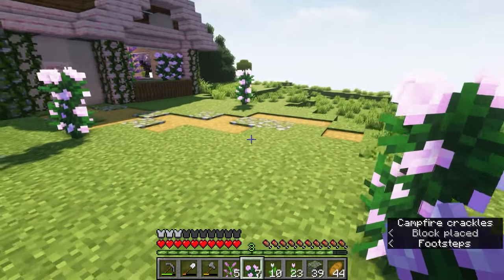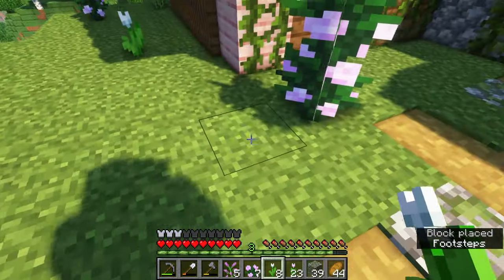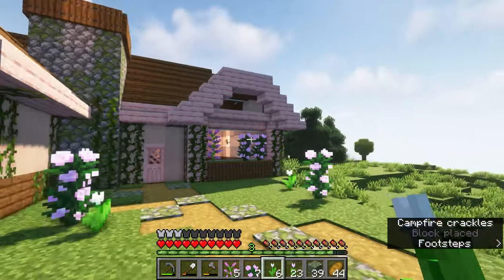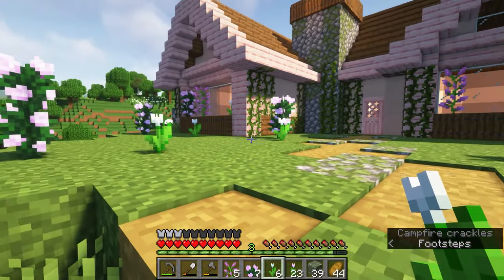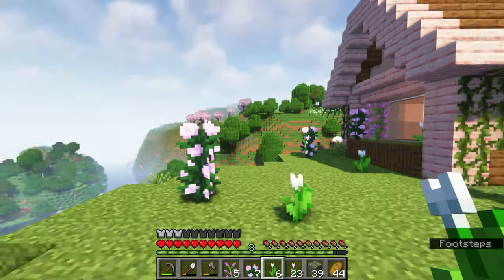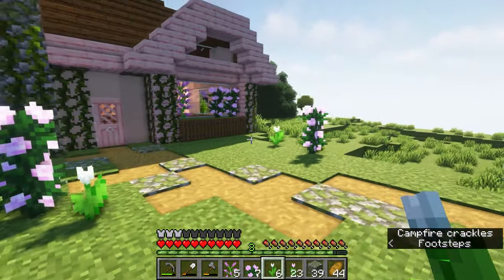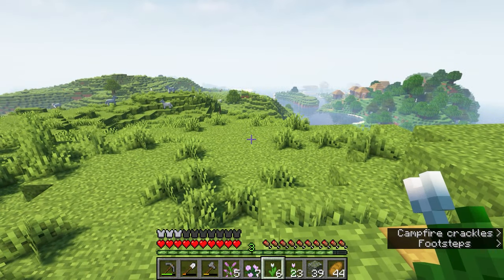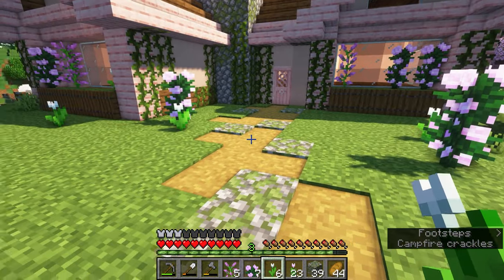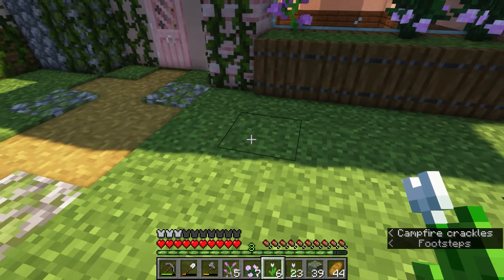We could even get some of that coarse dirt from the taiga biome as well. For the most part this looks okay. What I'd like to do is some bone meal and put some regular flowers out here, but for now I'm just going to plant some of these ones. Then we're going to do some cherry trees — in terms of right in front of the house, I'm thinking maybe we just plant one right here for a nice view out that window.